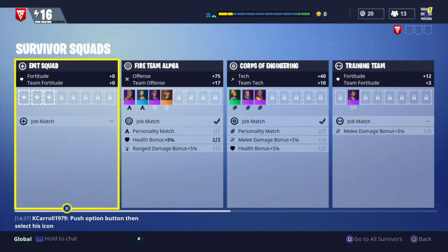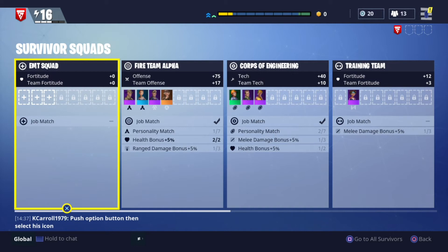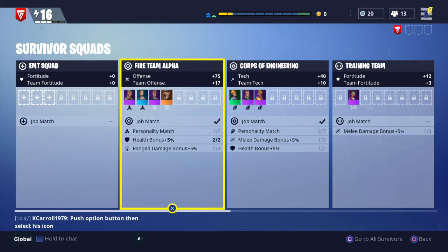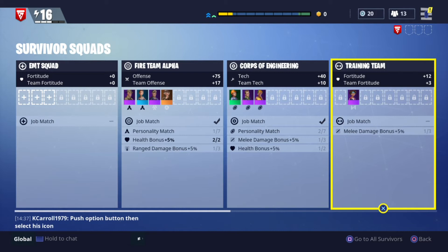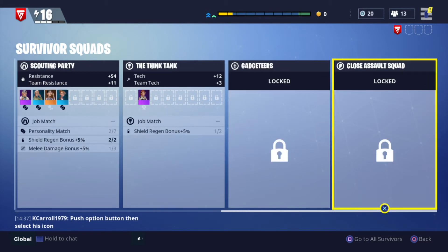I've left the EMT squad empty and I'm going to show you how to populate this and why it's important. There are multiple different squads, and the key thing to know about them is the little icon in the top left. There's a plus for the EMT squad, a bullseye-looking thing for another, a cog, a weight, and binoculars. Those icons are very important and you'll find out why now.